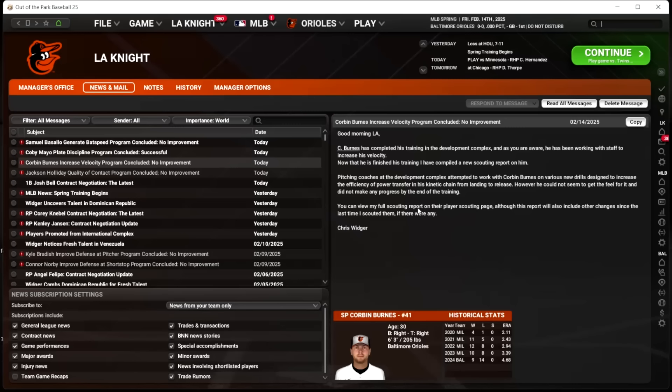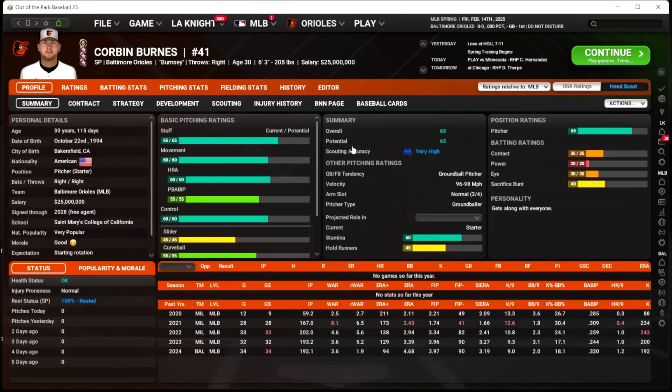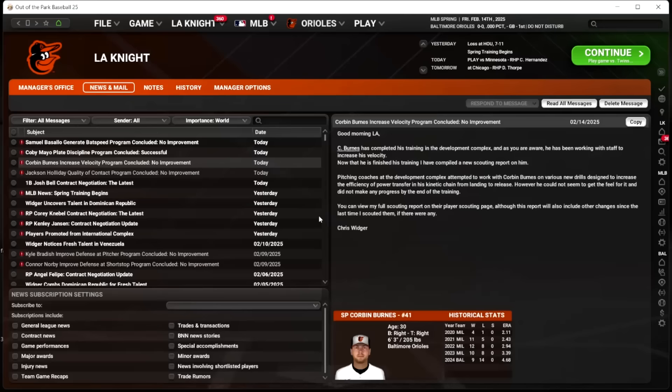Corbin Burns did not improve his velocity at all, which is a concern. I signed him to a four-year deal just to have him around for the lab, and he's already lost some stuff. He didn't gain velocity. He's starting to lose stamina — his stamina is still fine, but uh-oh.